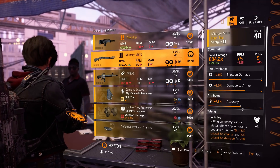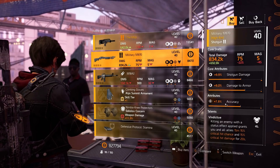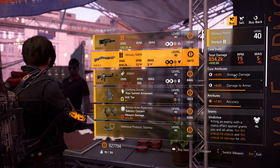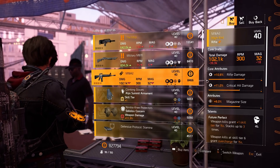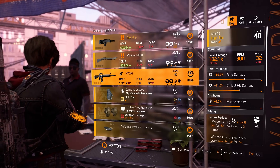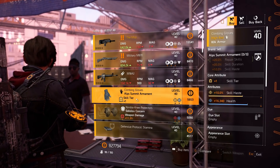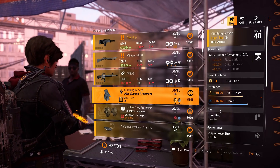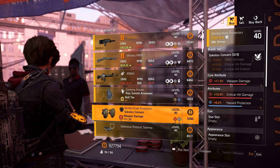The Military M870 shotgun has Vindictive talent, 7.9% accuracy, 9% damage to armor, and 9.9% shotgun damage. The M16A rifle has 10.8% rifle damage, 11% crit damage, 8% magazine size, and Future Perfect talent. The Ultimate Ornaments gloves have plus one skill tier, 10% skill haste, and 16,340 health.